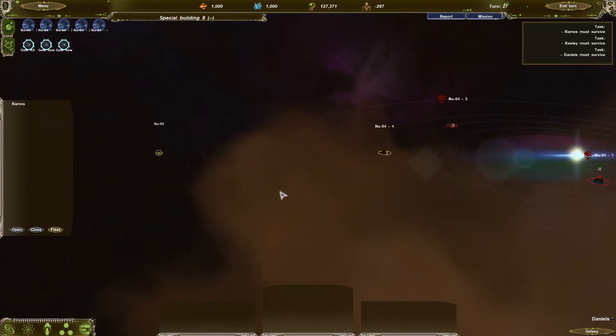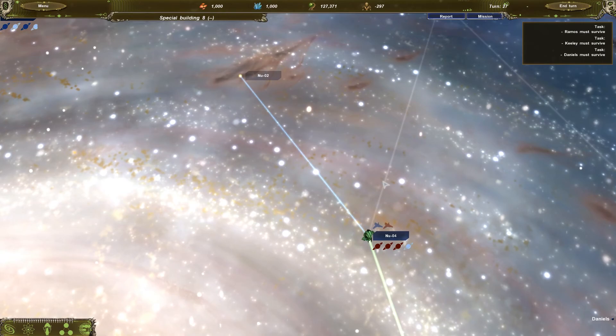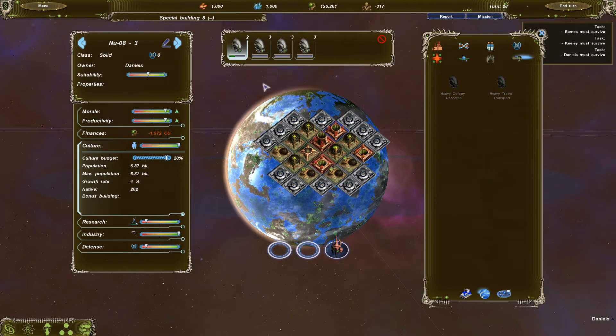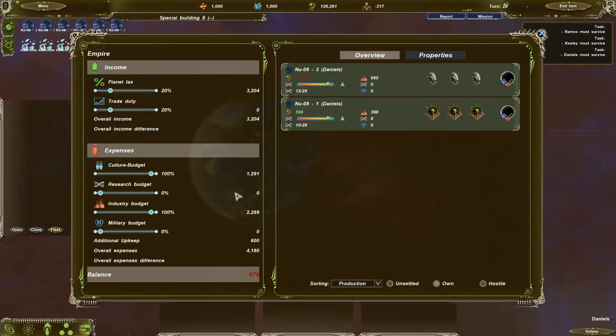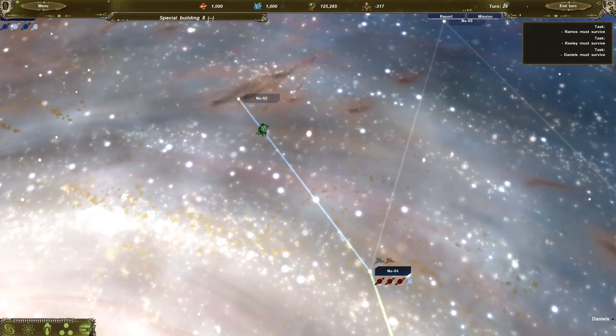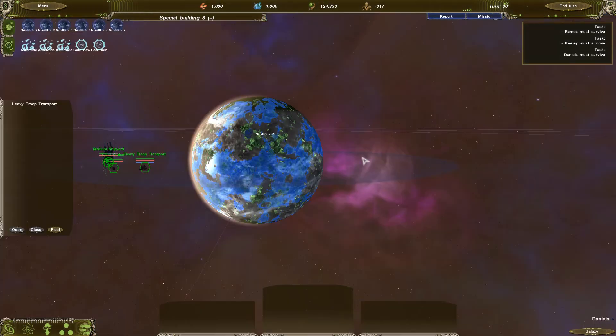Something weird happens where Ramos' ship doesn't go through the jump gate, then you get another Ramos on the other side — something to do with the game's storyline scripting. She reappears when we get through. Our ship production has begun — Operation Get Us Out Of This Mess is underway while we progress through the story. A new colony ship is complete. We arrive in a busy system with what must be the Master Controller — it looks like a planet with a huge ring structure around it. Beautiful nebula background.